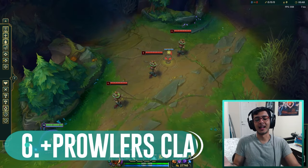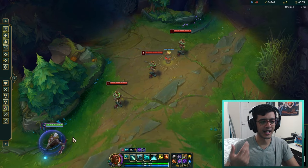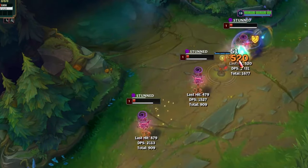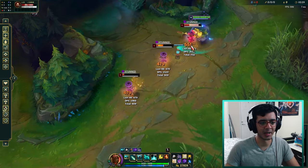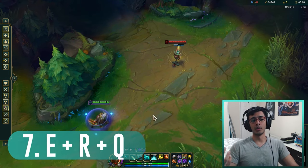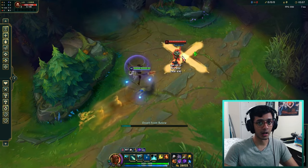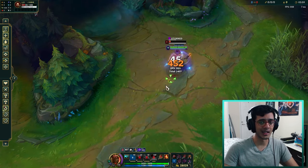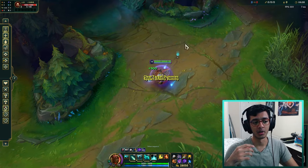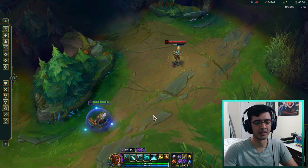And just because we can, let's add Prowler's Claw onto that last combo to literally triple the range of your stun - it's situational but looks absolutely sick, so if you ever pull this off please send me a clip. Finally, another useful combo is the E-R-Q combo: you close the gap with your ER combo and then Q the enemies at the end of it. Generally this is for a single target who has no flash or dash to escape your ER.